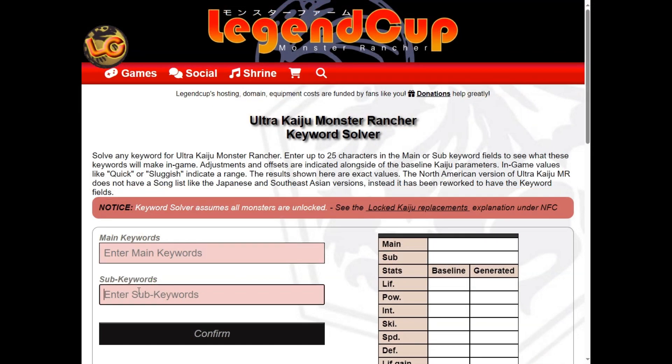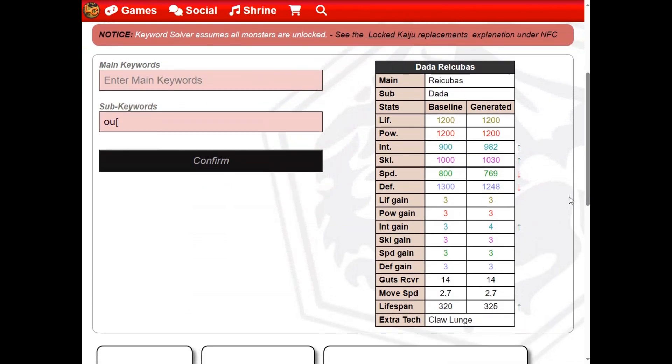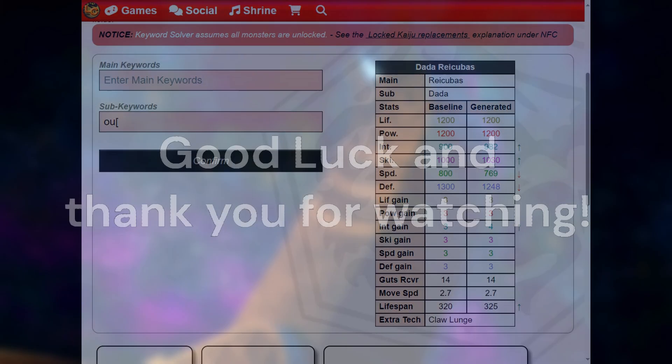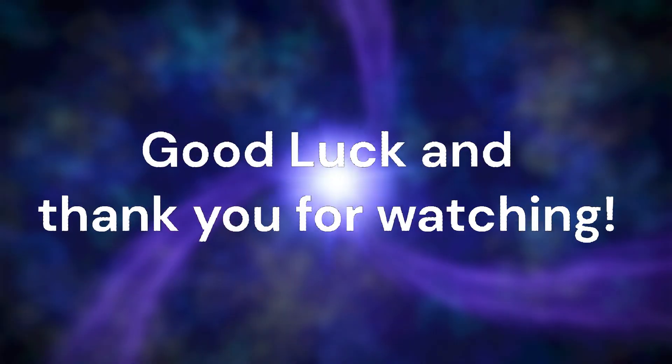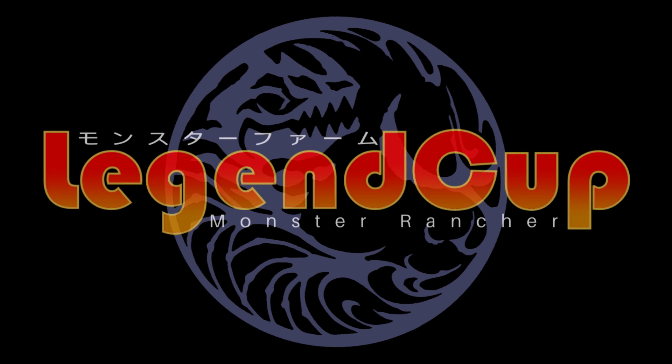If you don't know your Kaiju's stat gains, use the Keyword Solver to look up the keywords you used. This will show you if there are variant stat gains from the baseline gains, which you can then adjust in the calculator. See you later!